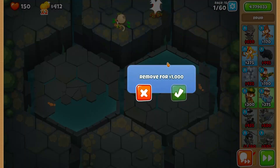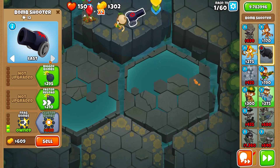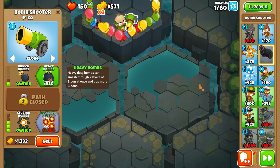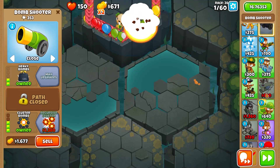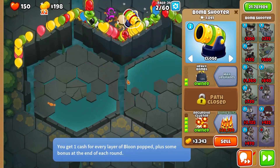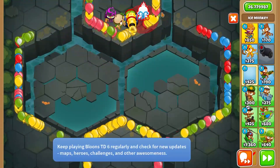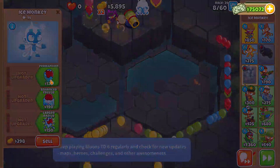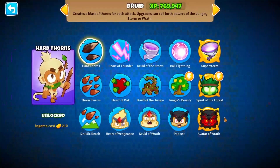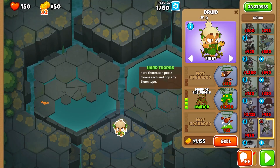We're going to send round 15. I was popping quite a lot of bloons already — that's a shocker. Let's set this fellow to close and get cluster bombs along with heavy bombs. Let's send round 39 because we can. We need some camo detection, so let's do that and get some recursive cluster at the same time. And we're dead already. Okay, fantastic. But this is actually pretty good because this means we could start with Druid of the Jungle, and it's actually pretty darn powerful.